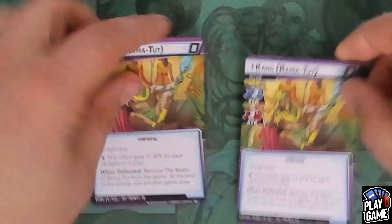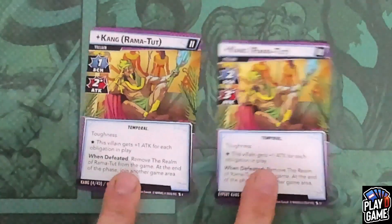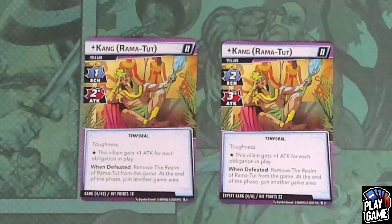Or you might fight Ramatut, another variant. Kang as Ramatut in Standard mode will have a scheme of one, an attack of two, Toughness, and this villain will get plus one attack for each obligation in play. On Expert mode, he will have a scheme of two, an attack of three, Toughness, and the same — plus one attack for each obligation in play.